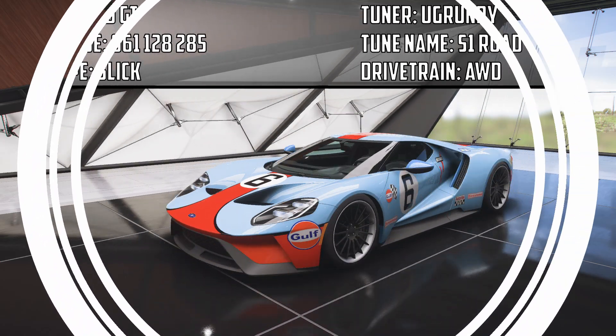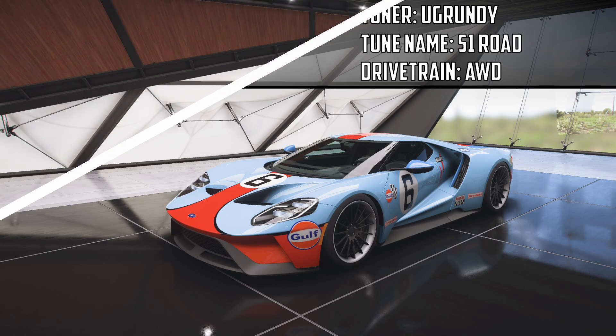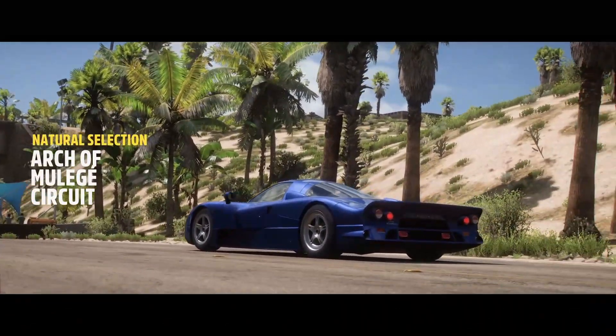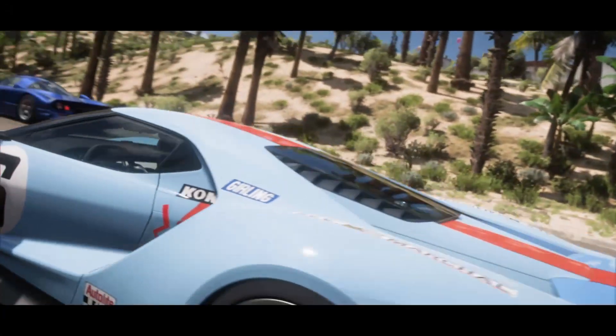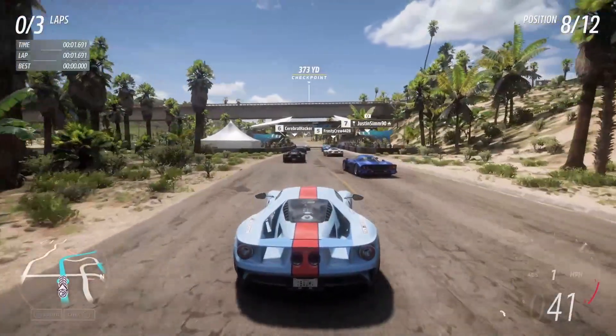Our next car is going to be the 2017 Ford GT, and the share code for the tune, along with the tuner's name and name of the tune, will be up on the screen now. We'll see how this thing does as we jump into the Arch of Mulege circuit. Here we go, race number two — I don't know if I'm saying that right, probably not — but nonetheless we're gonna see what the Ford GT can do.